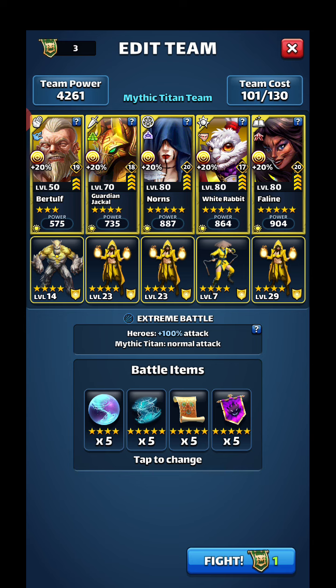The timer is our enemy. Dragon banner first, hurricane on Jackal after that. We'll see if any yellow matches happen — if a tornado is enough to get White Rabbit up I'll use tornado, if not I'll use a hurricane. Alright, go time.